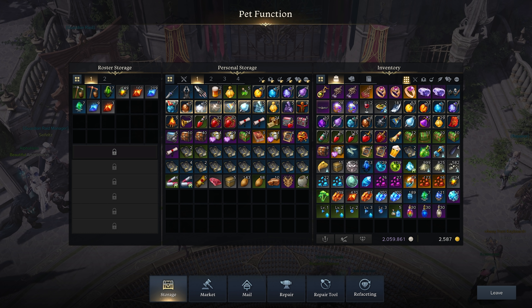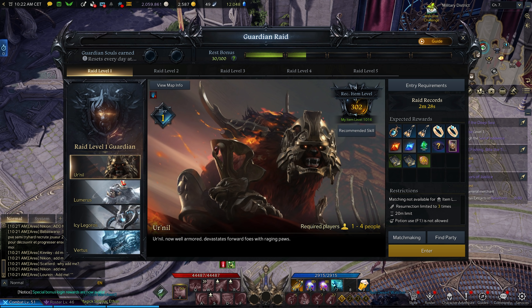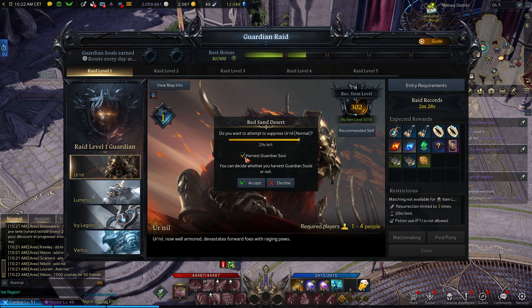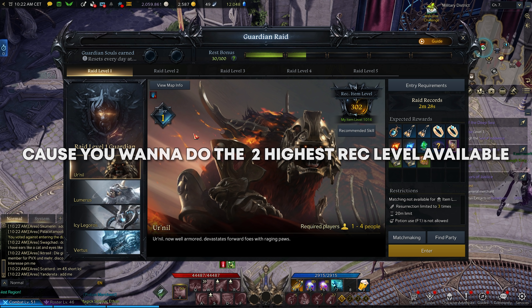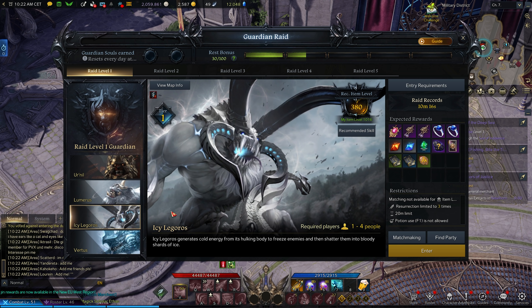Guardian raids are similar to Monster Hunter. To progress you have to clear them all, but if your item level is higher you can disable the harvest soul cost — you won't get as much reward but it's a good way to progress if you've neglected it. It's also a good way to get materials and accessories.